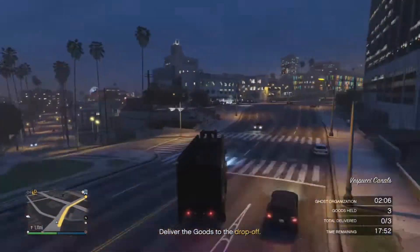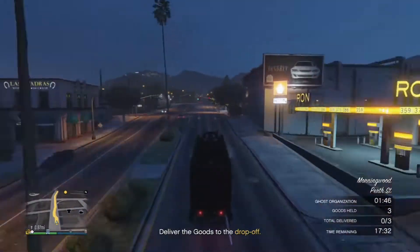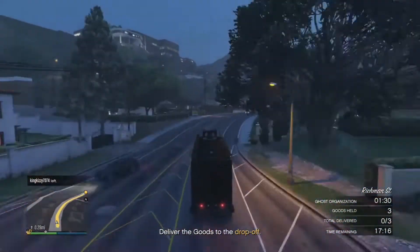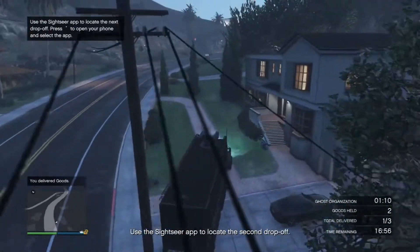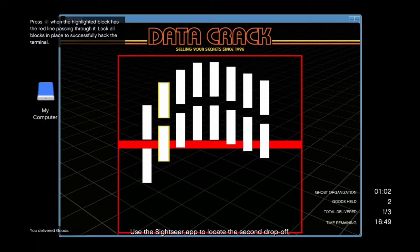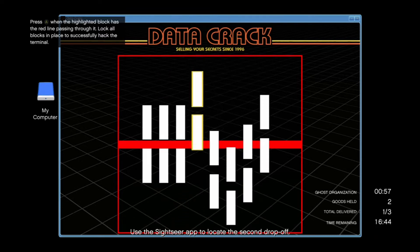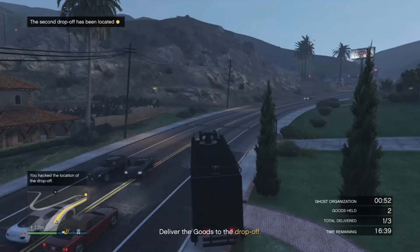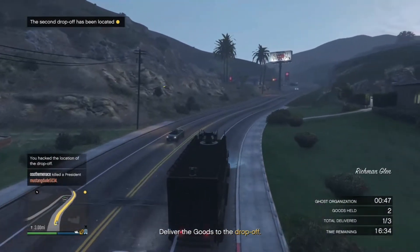I'm going to speed up this process so you can see what the next steps in this sell mission are. Now that I've delivered my first package, I need to open up the Sightseer app and complete another hack. This one is a little harder than the last, but I'm relieved that I didn't make any mistakes or waste any time.